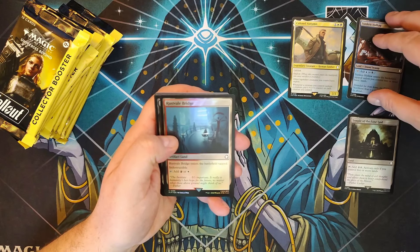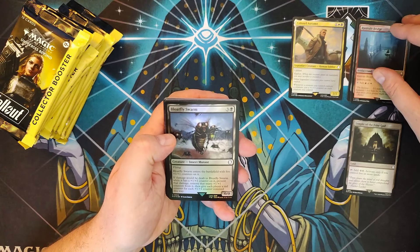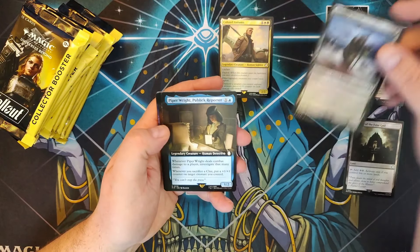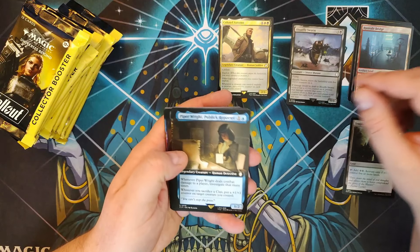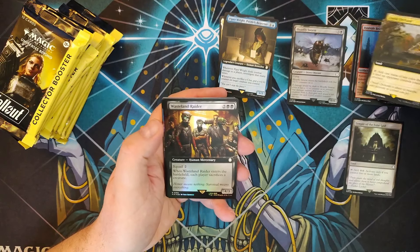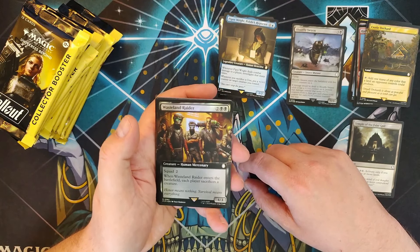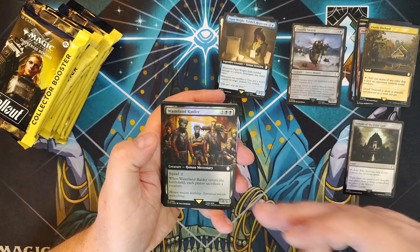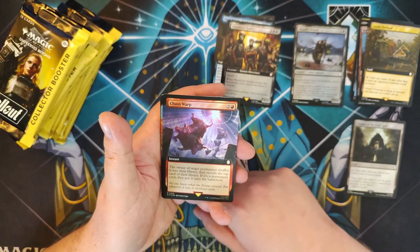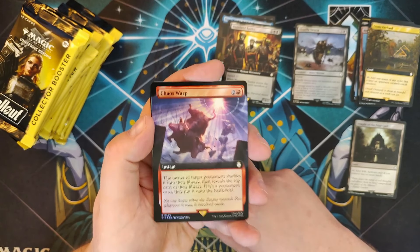We've got Piper Wright, Public Reporter — classic. Exotic Orchard, very nice. Wasteland Raiders — "Honor means nothing. Survival means everything." I love this squad mechanic, they did really well with that design. Chaos Warp, Extended Art Foil — looking nice. Sierra, Nuka's Biggest Fan in Surge Foil. Darkwater Catacombs, Extended Surge Foil. Stolen Strategy — at the beginning of your upkeep, exile the top card of each opponent's library; till end of turn you may cast spells among them and spend mana as though it were any color. On an enchantment — that's actually pretty solid.